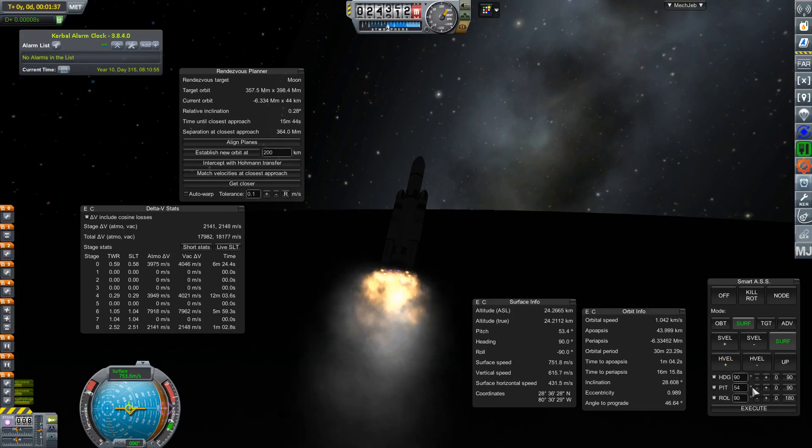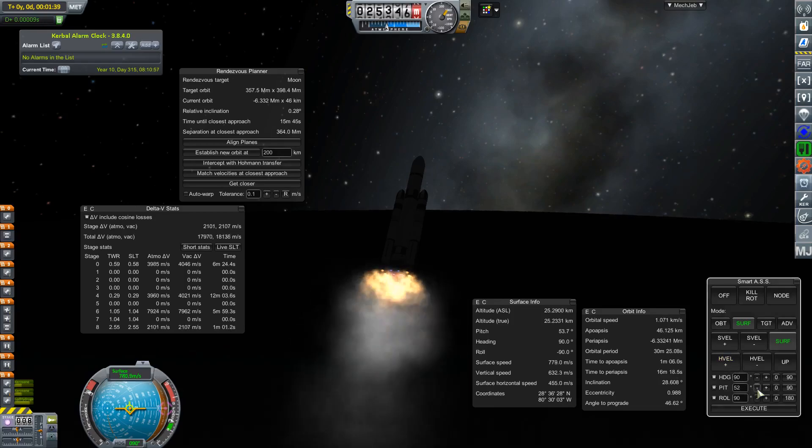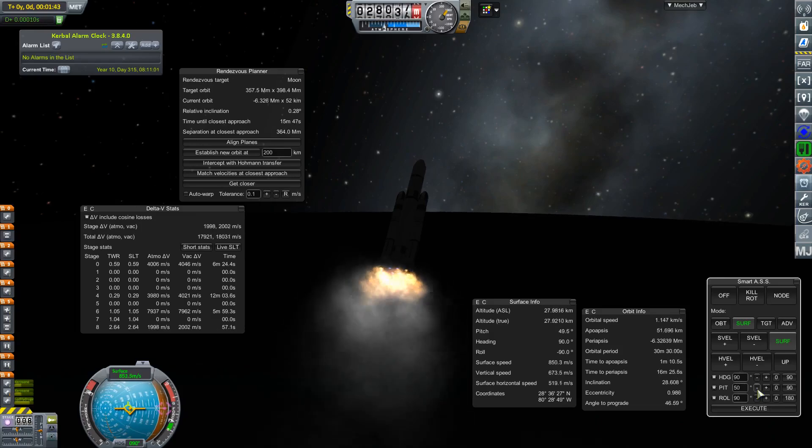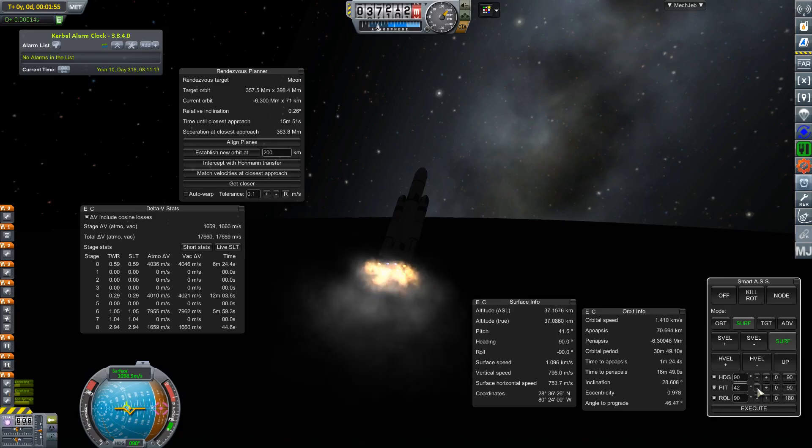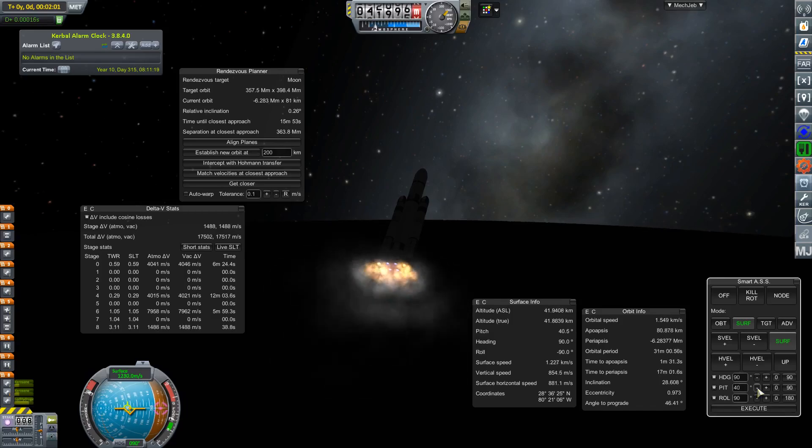Sorry the video might be a bit dark — it's just that way so the launch can be during the day. Regarding relative inclination, you can see it's about 0.27. I've found the lowest you can get is around 0.21, but really as long as it's between 0.8 and 0.21 — however low you can get it depending on where you launch from. I'm launching from Cape Canaveral.